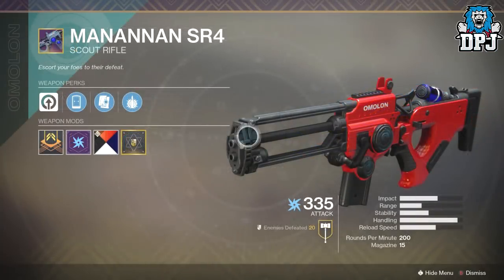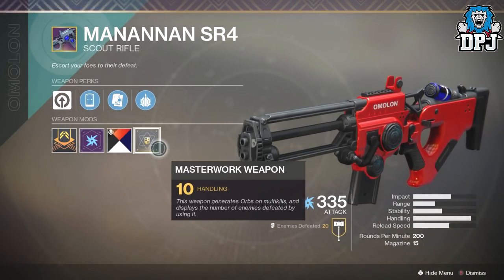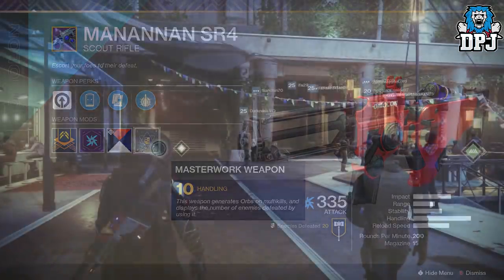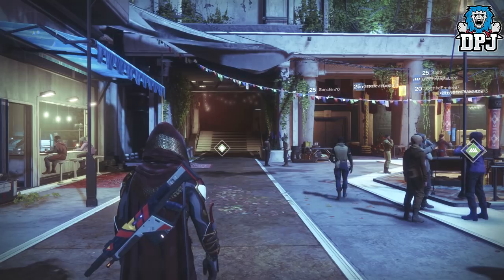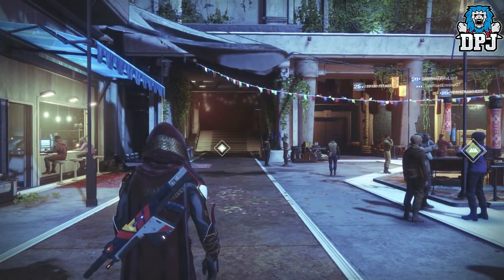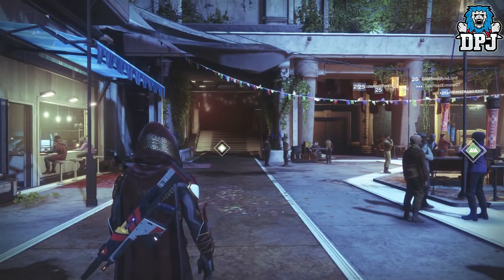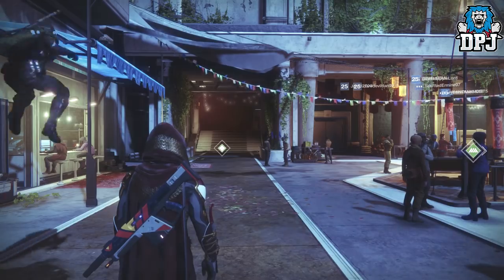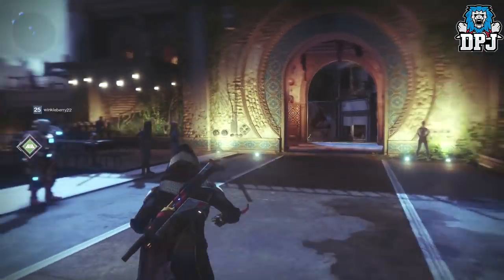Masterworks weapons also drop from vendors when ranking them up, and from decrypting legendary engrams from chests and public events. Rewards from Hawthorne for doing clan raids, Ikora's Cayde's treasure chests, and the flashpoint can also give you masterworks weapons. Basically anywhere that drops legendaries as an engram or a natural reward can give you masterworks weapons. Your best two places to get them consistently are Trials of the Nine and the raids — the Leviathan raid and the Eater of Worlds raid lair.